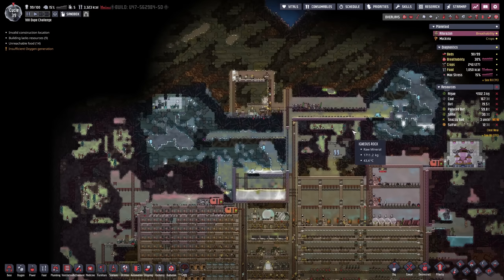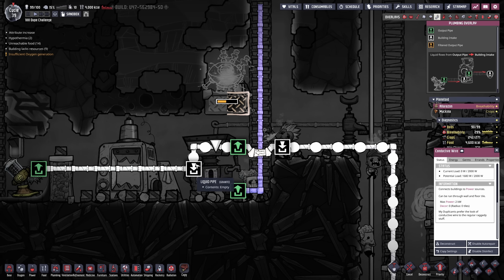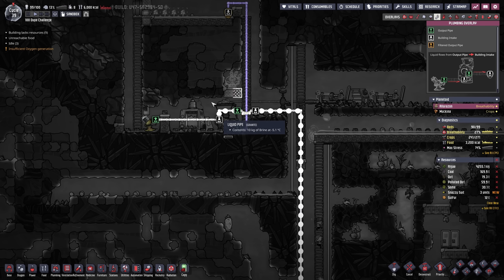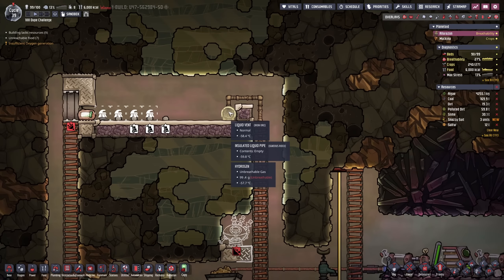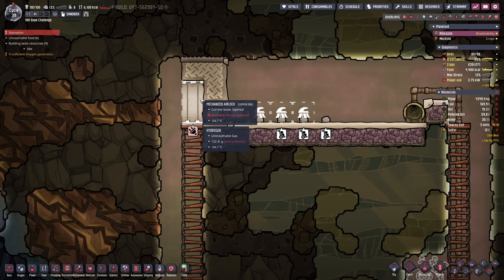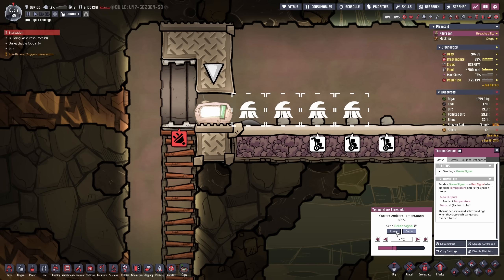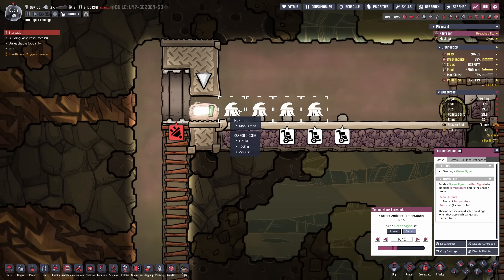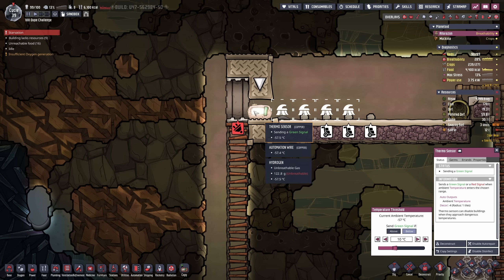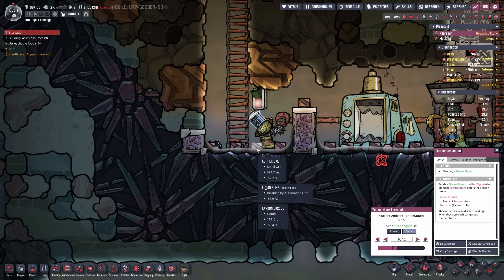That reminds me — is the teleporter ready? 74% recharged. I don't believe it, it just takes such a long time. The brine is now filling up the metal refinery — I'm probably gonna stop it at some point. Some of it will actually be recovering since it is just gonna drop down here a little bit hotter than it is supposed to, and then we can stop it using this mechanized airlock. We only want to open this up if we go below 10 degrees or so — right now we are at minus 58.